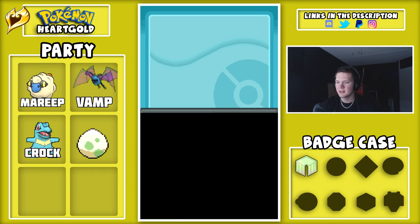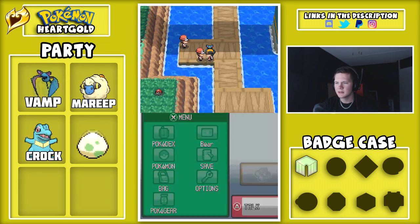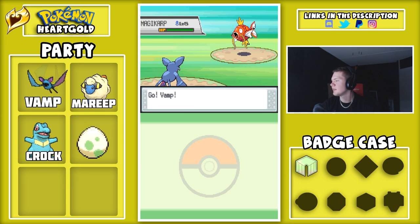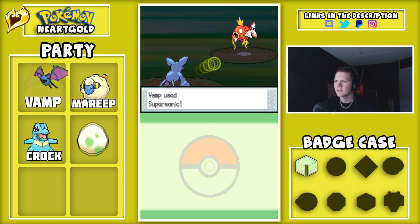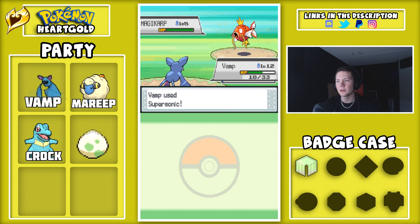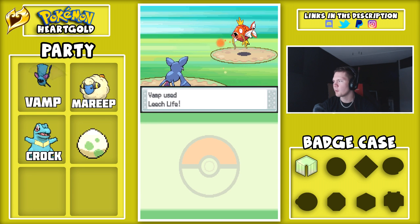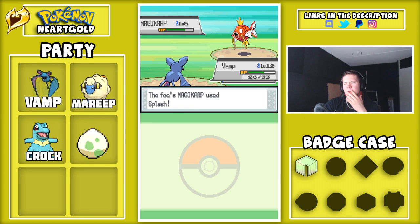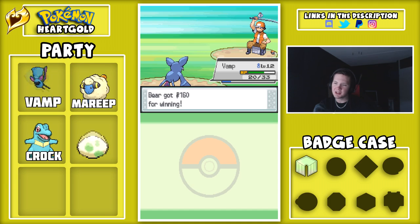That's a lot of XP. Splash — question mark? What does that move even do? There's a Magikarp. Oh, I like the sprite in HeartGold — I don't think I've seen this Magikarp sprite before. It's not just laying flat on the floor. It splashed — nothing happened. Great move, best move in the game, 10 out of 10 would recommend.